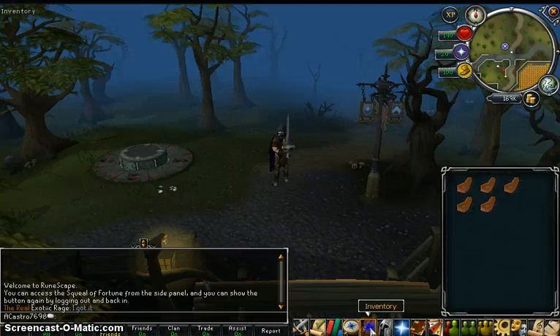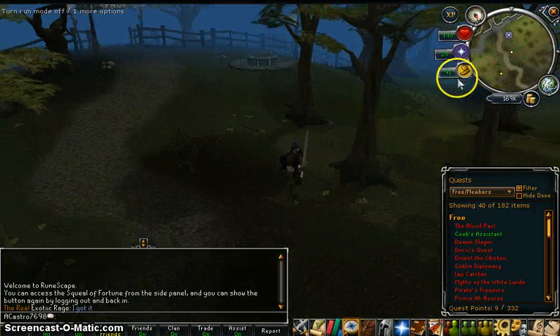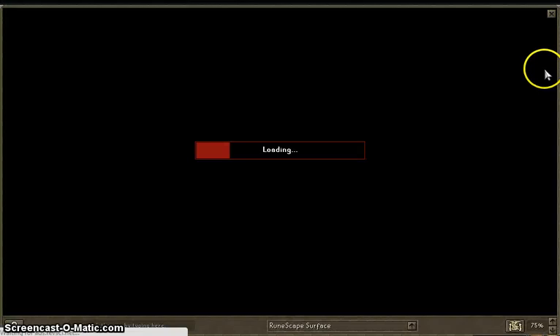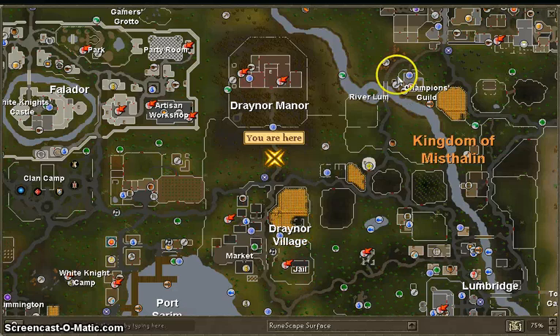This is a walkthrough with commentary for Ernest the Chicken. You gotta go to Draynor Village — I'm already here. I'll show you on the map where I am. Here is Draynor Village and the quest is right here in Draynor Manor.